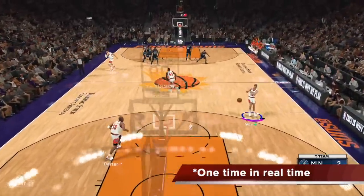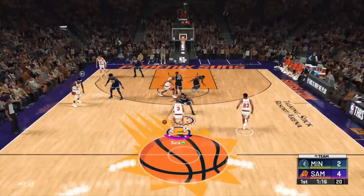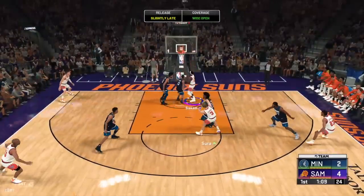Watch this in real time. I bring the ball up to the middle, call for the Siakam screen. I don't like what I'm seeing, so I switch the screen side — Carter knows, gets out of the way. Siakam slips, Ferguson comes up. I hit the slip, it forces a switch. Beautiful work.